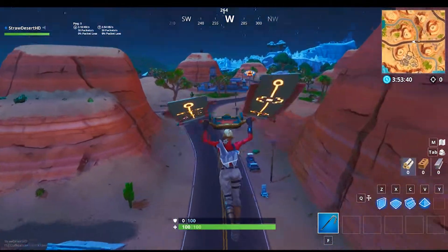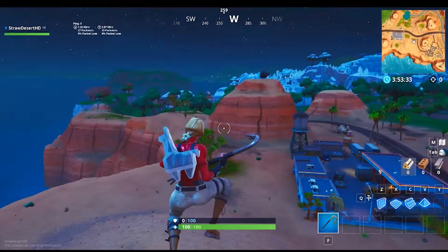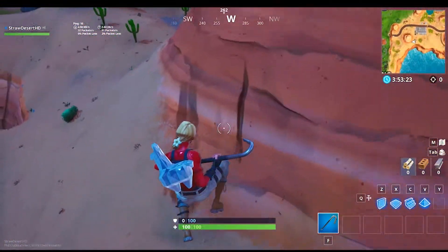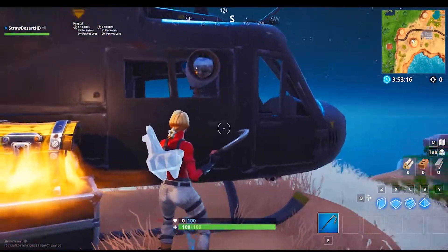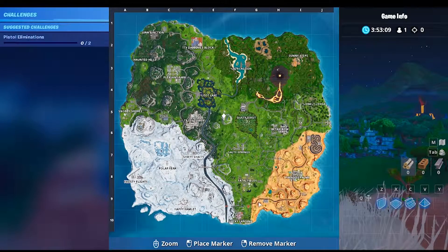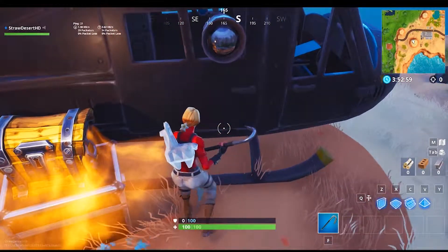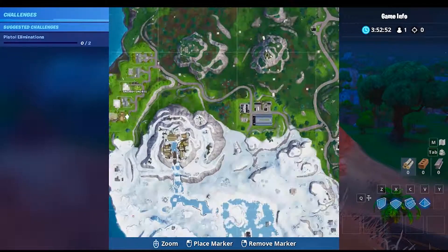Over near Truckin' Oasis, there is actually a helicopter that has been moving around the map pretty quickly recently. It went from over by the volcano all the way over here, and it's currently on top of this mountain just outside Truckin' Oasis. There's also a rumor that the telescope is facing a specific direction — people were saying it was pointing towards Snobby Shores, where the new Viking house is, but that doesn't appear to be the case.